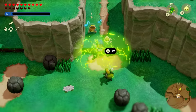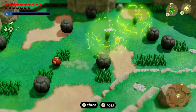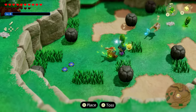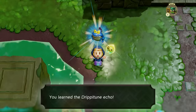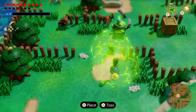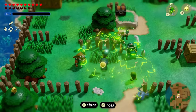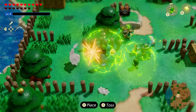Did you know that you can combo elements in this game? For example, if you use an electric-based Echo, they would have to make direct contact with an enemy in order to electrocute them. However, if you use an Echo like the Dripatune that can be found in the Farron Wetlands, it'll cause rain to fall which will supercharge any electric Echo, allowing you to shock enemies with more efficiency and deal more damage easier. I'm literally able to hold this Buzz Blob and run up to enemies and shock them — it's insane.